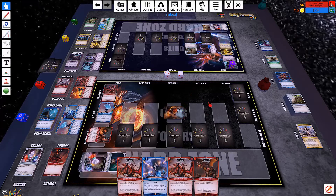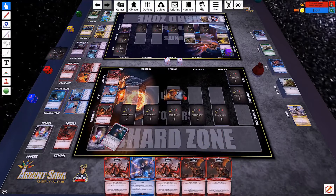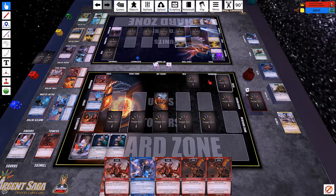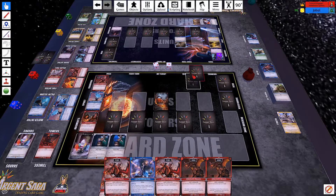And then I will Guard. He passes, so I get to draw, untap, and shard. Cryptic Crystal — let me search my top 2. That one will go on the bottom, this one will go on the top. They do get put back in any order.